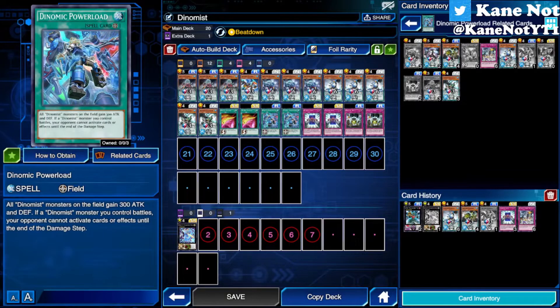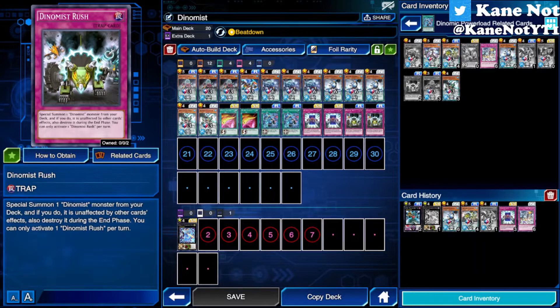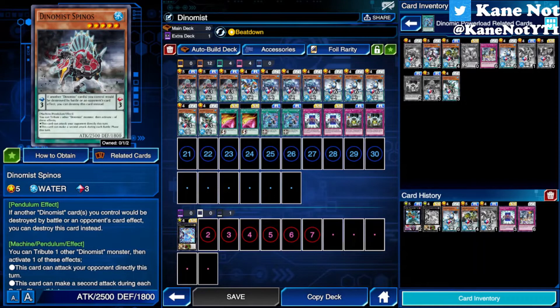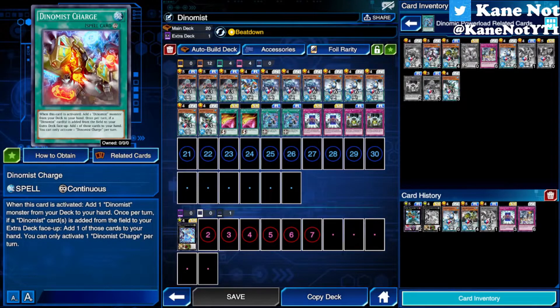You also have trap cards that let you special summon Dino Maze monsters from your deck, and those monsters are unaffected by spells and traps. This means your monsters are literally free from any card effects that might affect their attack points or prevent them from attacking. However, this card is destroyed at the end phase, so keep an eye out for that. But if these monsters are sent from the field — whether from the monster zone or pendulum zone — to the extra deck, the continuous spell Dino Maze Charge allows that monster to be added back to your hand. This is a once-per-turn effect.